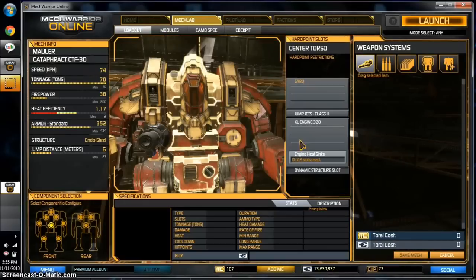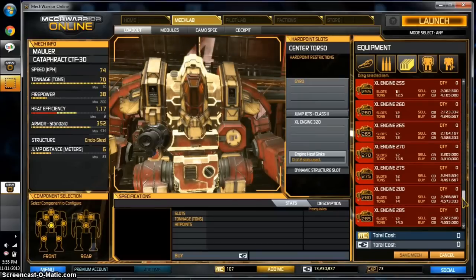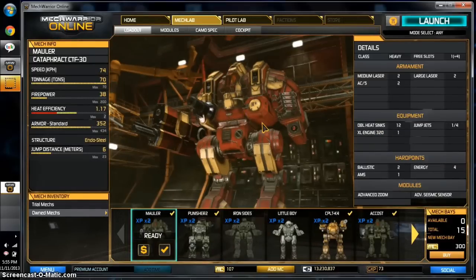Now let's see what else we have. We have a Standard 160. Apparently all of my everything else is already in stuff. Alright, that's it. You want me to play something? Want me to play a build? Mock it up on Smurfy, send me the link, post it in the comments or in the discussion. I'm up to like 13 million C-Bills, so I can probably afford this stuff. I will build it, play it, record it, and post it — all for your enjoyment. Thanks for your time.